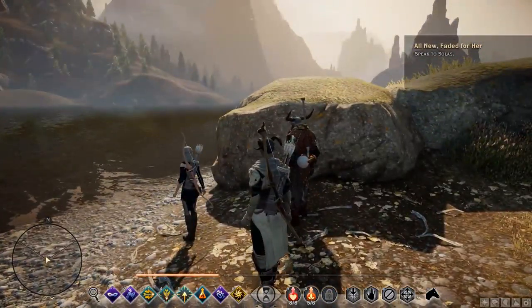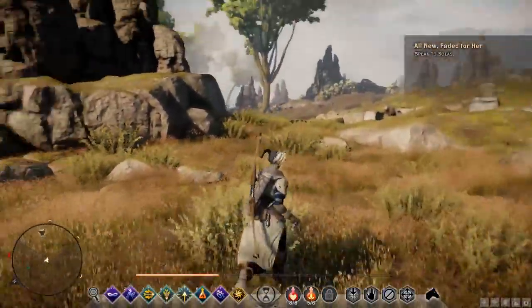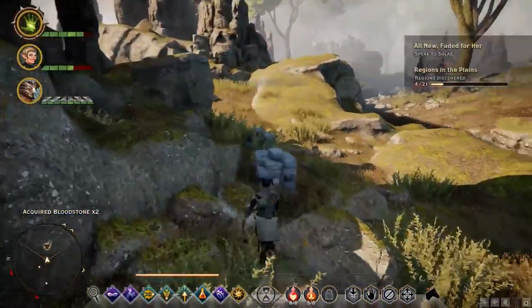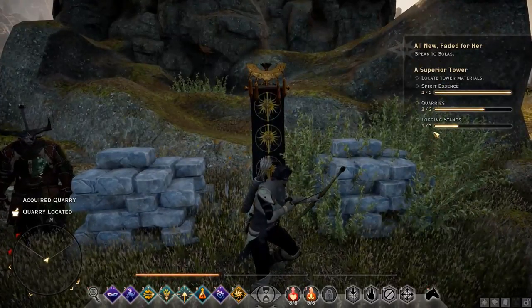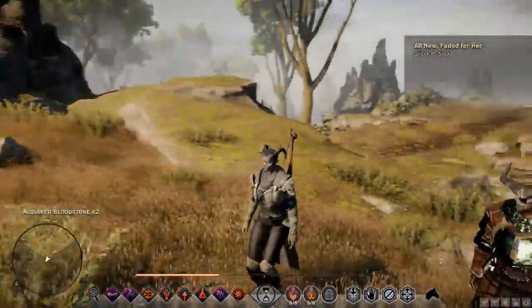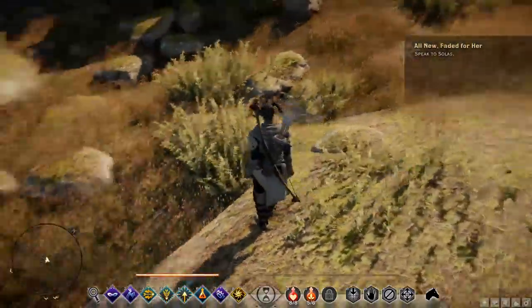Hey guys, it's just us now. Hopefully we don't find anything we need to do that involves magic, because we have no mage. Look — a quarry! Can I have this quarry? I can — it's for me! One more quarry, two more logging stands — we can finish fixing Skyhold. I'm pretty sure those red things are the Dalish aravels. Two Qunari and a very non-elfy elf might make a bad first impression, but it's not like they won't see us — so we need to try and be nice.